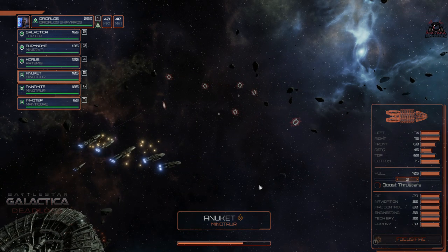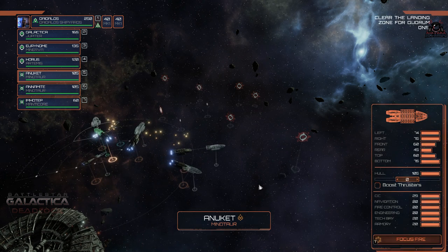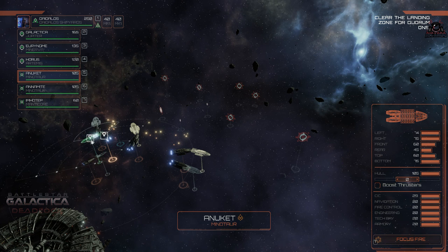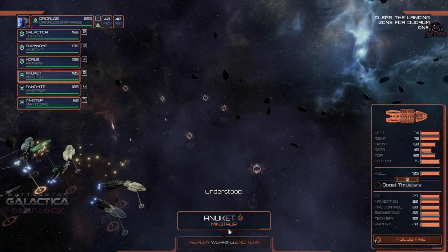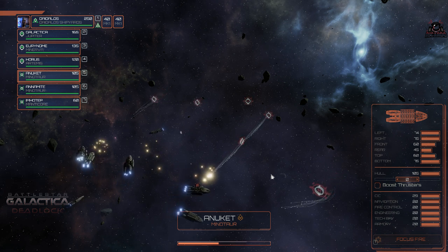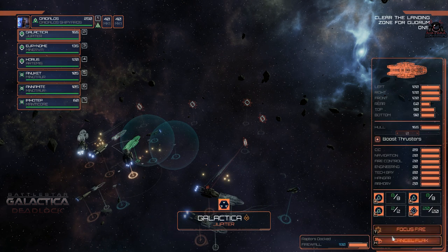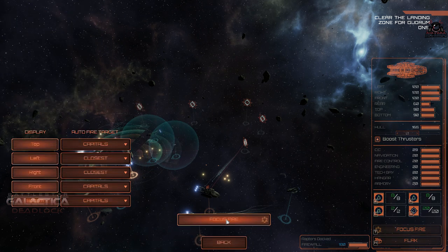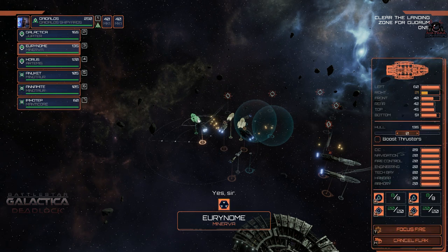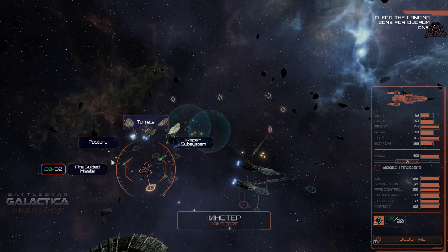It's all about positioning and making sure you've got good firing arcs when the Cylons come into range. I've got flak going on initially — not only will it have a go at the incoming Raiders, but it'll protect me from missiles too. Then once that's done, we launch the Vipers to take on the Raiders. The Daedalus Viper screen is hanging back in defense. Here come the missiles from the Cylon Raiders.